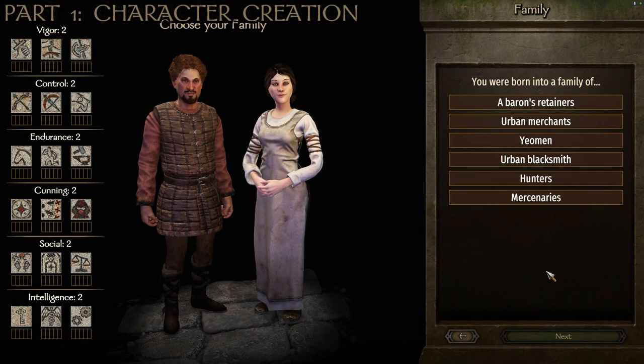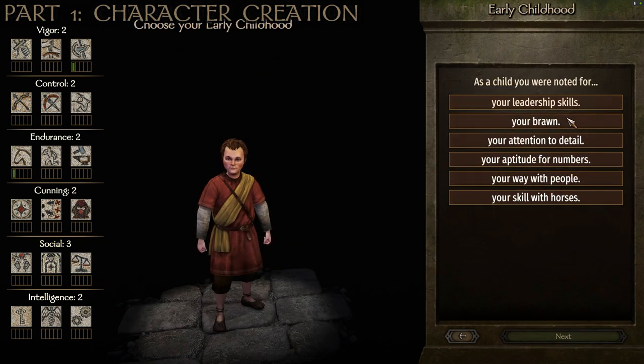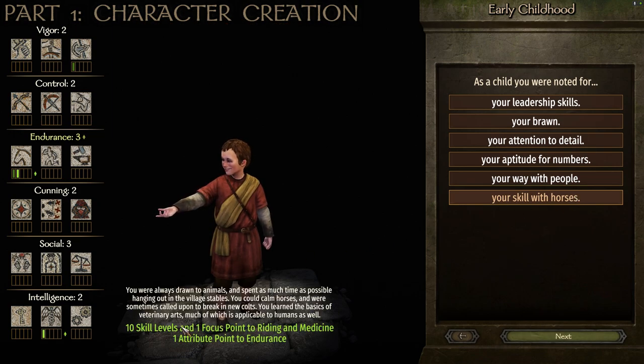For our background, which determines our starting skills, we start with 'Born into a family of Baron's Retainers.' This gives you 10 skill levels and one focus point to riding and polearm, plus one attribute point to social. Not the most important thing, but we do get to level up riding and polearm right off the bat, which are the two areas we want to focus on most. As a child, 'Noted for your skill with horses' gives 10 skill levels and one focus point to riding and medicine, and one attribute point to endurance.